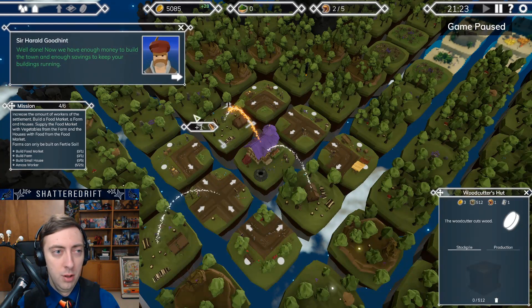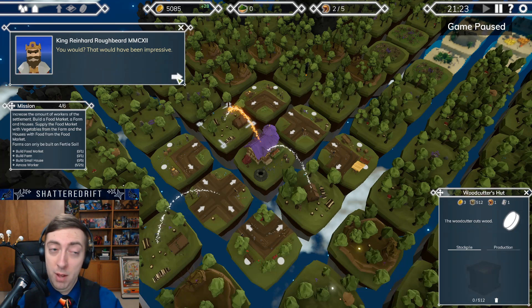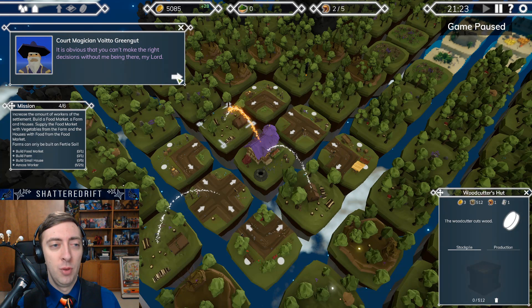Now we have enough money to build a town and enough savings to keep your buildings running. I'm not as impressed as Harold. If I was the leader of the expedition, I would have already left this annoying forest behind by now. There's a lot of forest here — I bought enough of it to know. Don't listen to him, we are improving steadily. That's right. I need you here at my side, Voito.